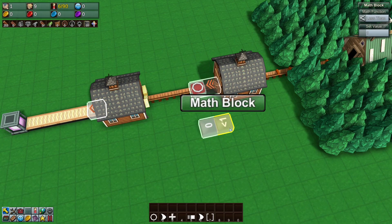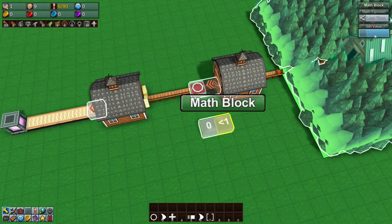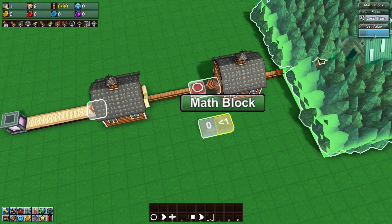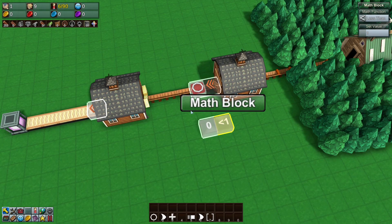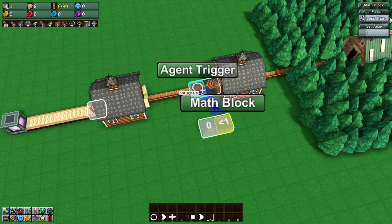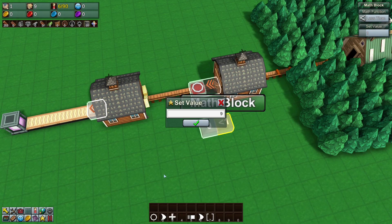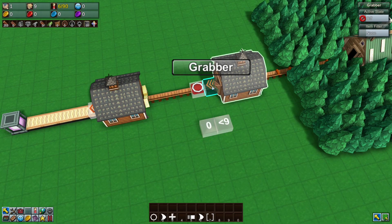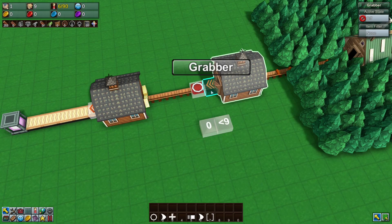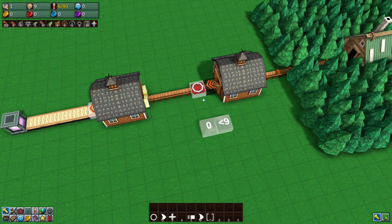Set the value on the math block to whatever number you want to extract, minus the distance the agent trigger is from the grabber. Right now the agent trigger is one space away, so if you want to extract 10 items, set this to nine. That's important because the grabber outputs an item and it then hits the agent trigger, so there's already one item on the chute — you need to subtract one.